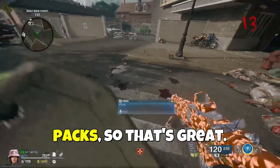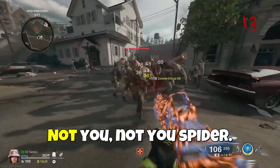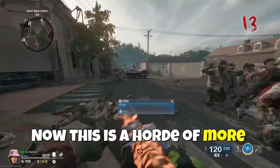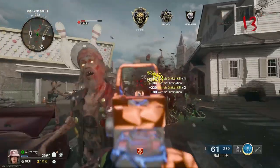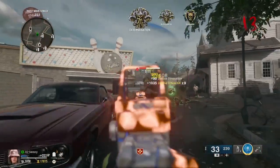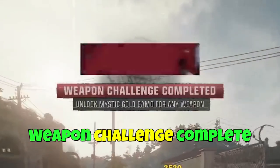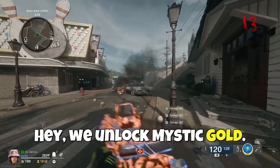We nearly got enough for pack — that's great. Come on zombies, hold up. Not you spider. Weapon challenge complete — unlock Mystic. Hey, we unlocked Mystic Gold! Woohoo. Now we just have to get to round 20 — that's not too hard.